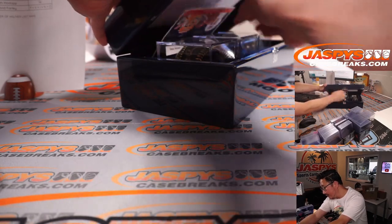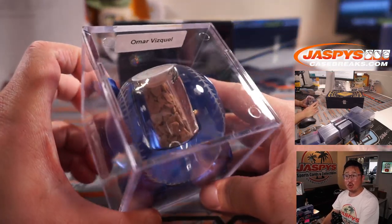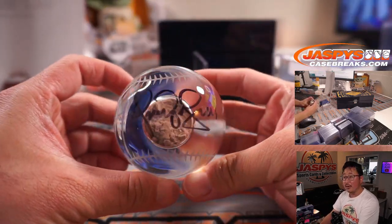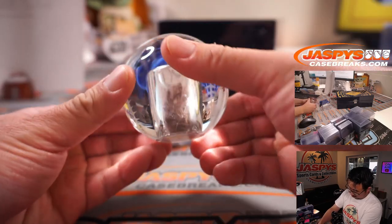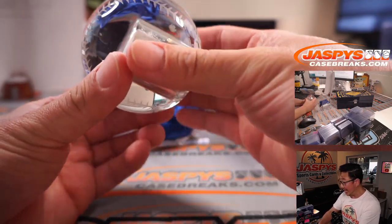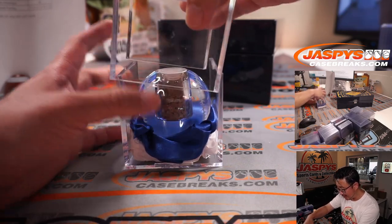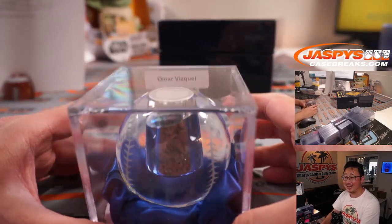Nick L with the letter A. We've had this guy already — another Omar Vizquel crystal baseball with a piece of the infield. That's infield dirt in the middle. Pretty awesome. I have no idea how much a box of this is — if you go to the website, we've got another four-box break up. It's an 18-spot break, so take the cost of the spots, multiply by eight, then divide by four, and you get a per-box cost.